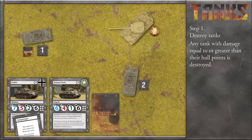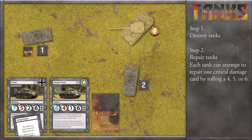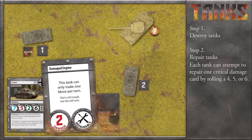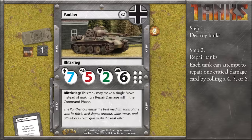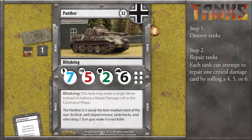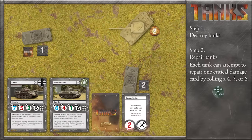Note that the destroyed tank stays on the board. Step two: repair tanks. During this step, each tank can attempt to repair one critical damage card assigned to them. A result of four, five, or six on a single die roll will do it. The Panther has a critical damage card that can be repaired. All German tanks have a special rule called Blitzkrieg: this tank may make a single move instead of making a repair damage roll in the command phase. The German player chooses to repair their damaged engine. The critical damage card is repaired and shuffled back into the critical damage deck. Note that repairing a critical effect doesn't remove any of the basic damage taken.